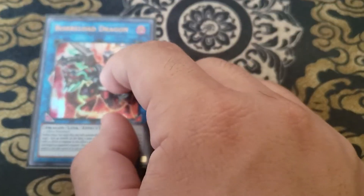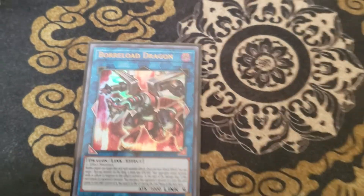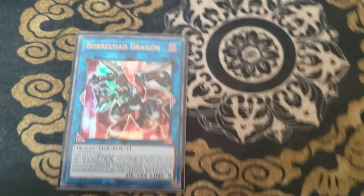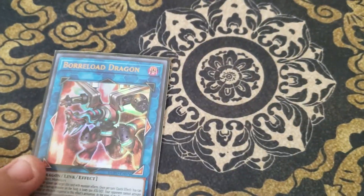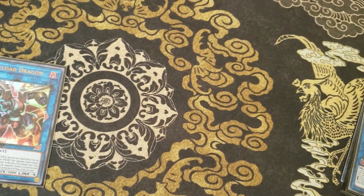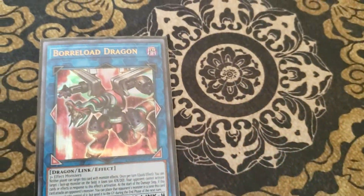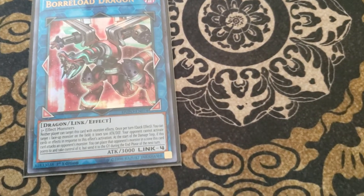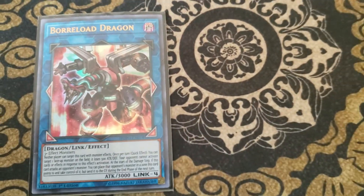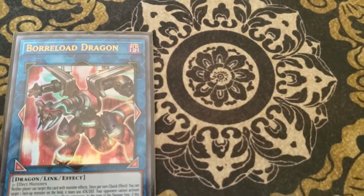On to the extra deck. We are playing one Borrelode Dragon. This card is very solid as a budget Link 4 and just very good overall, being able to steal your opponent's cards. One crazy interaction you can do with this card is use it to attack into something like another Borrelode and steal it, and then use that Borrelode to attack another Borrelode and steal another card. Circuit Break came out in 2017, so it's been about two years. It's like $7 for the Duel Power copy, so I'd say pick yourself up one — it's a very good card.